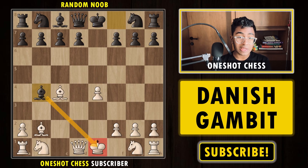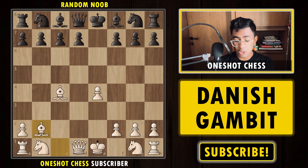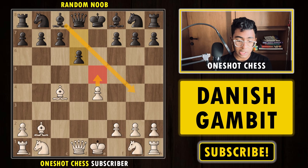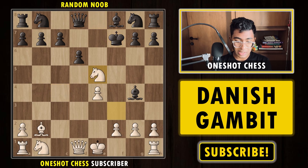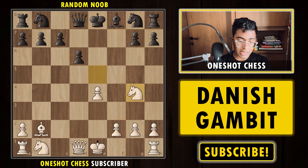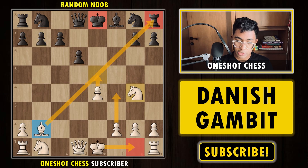Now let's discuss what happens if the opponent plays d6, trying to prop up the pawn. The idea is to develop the bishop; if opponent plays Bg4, we can already sacrifice the bishop with Bxf7+ check. The knight cannot be captured because the queen hangs, the king must move, and we capture the bishop. We are a pawn down but black can no longer castle, our bishop is extremely strong, we castle on the next move, strike in the center, and win the game.